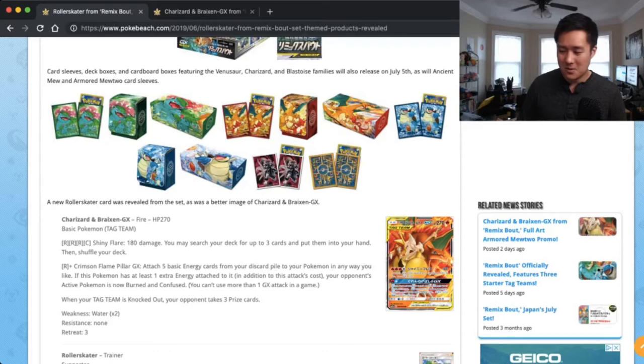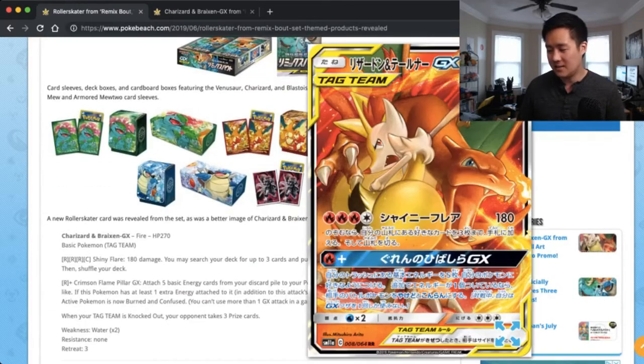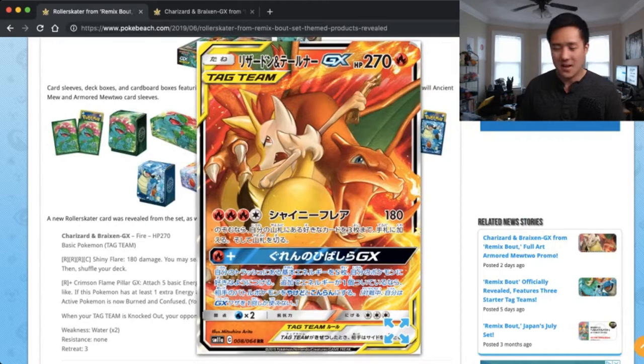Let's take one more quick look at this. Man, Charizard gets another one already. There's so many Charizards in rotation right now and this thing does look absolutely amazing. But where's my Blastoise Tag Team GX? Come on, Pokemon, make it happen. Alright, let's get into our Team Up 10.